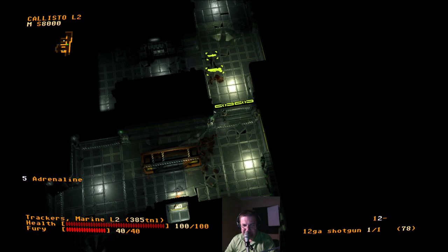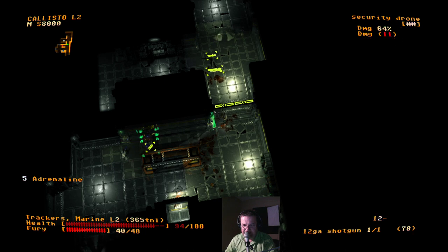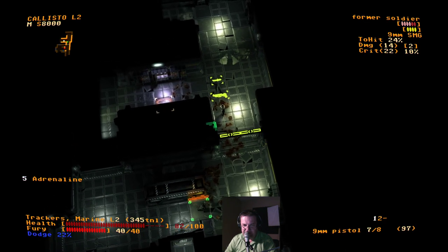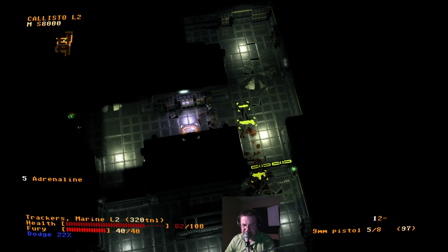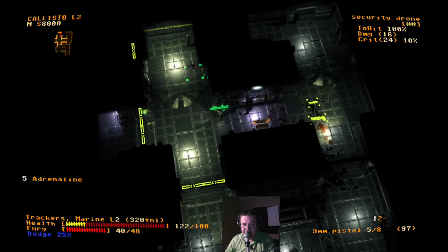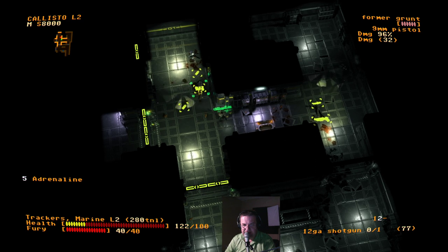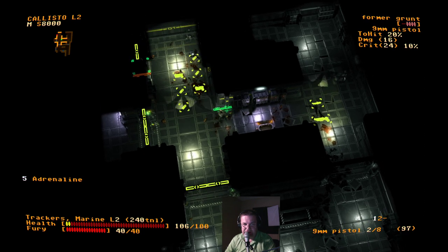Shotgun at close range is very good. I don't know why they only have one round for the shotgun — usually shotguns have more. Let's switch over to the other weapon. He's got cover, but now we're in a better spot and can shoot him. This is making me want to play XCOM. Switch to shotgun, then shoot.